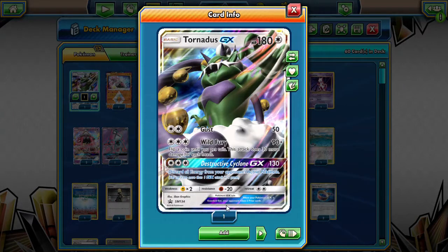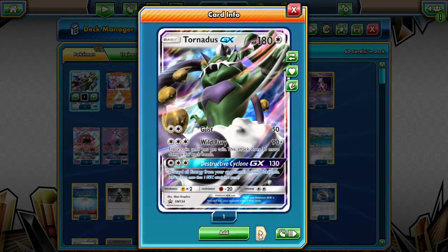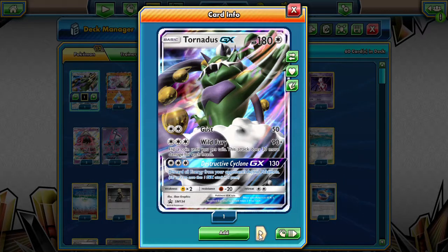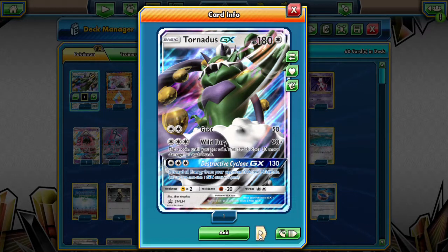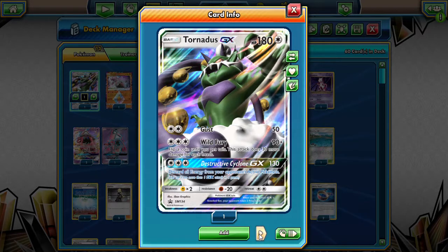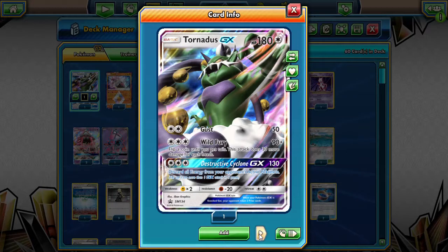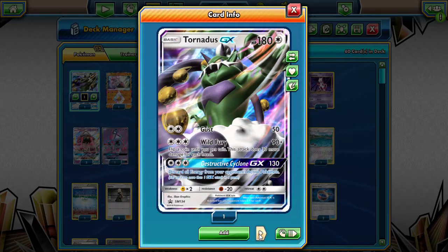We have one Tornadus GX — Gust attack for 50, a good attack for a double color synergy. Wild Fury does 90 plus 30 for every heads you flip until tails, so one heads puts you at 120. With Marshadow, one heads on that attack takes out a Zoroark — wonderful. Destructive Cyclone does 130 and discards all the energy. If your opponent has a Pokemon loaded with energy, you can just Destructive Cyclone and strip it all. Really helps when you're falling behind.